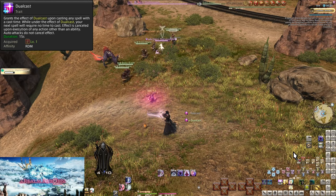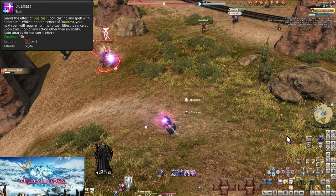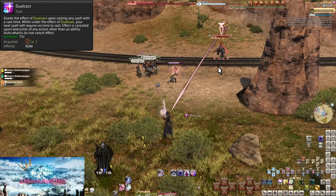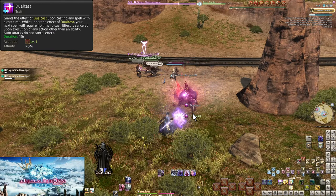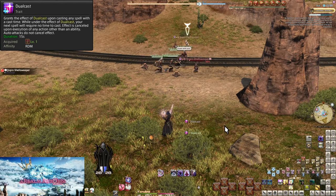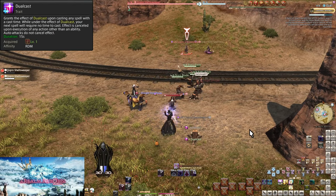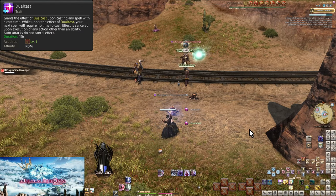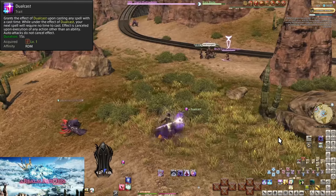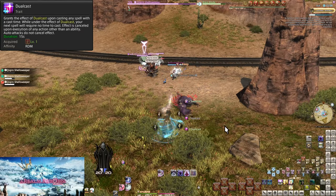Dual Cast will remove the next spell's cast time, then disappear. Using any skills that are not abilities while Dual Cast is active will cause you to lose it — not all of them are spells. Because of this, Red Mage is all about casting spells in twos: cast the first spell, immediately cast the second. Some spells have short cast times while others have very long cast times. Dual Cast also makes for really strong weaving windows — places where you can use abilities between spells. Always try to fit your abilities in after Dual Cast. Also note: you need to actively cast the spell to get Dual Cast — swift-casted spells will not grant Dual Cast.